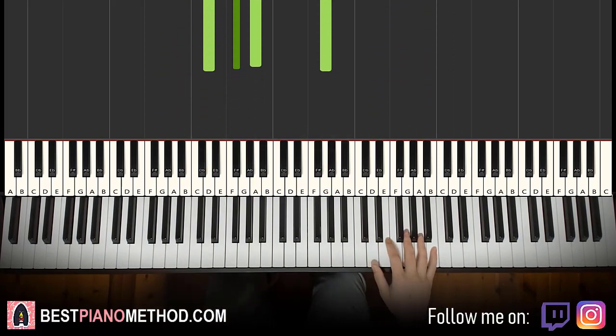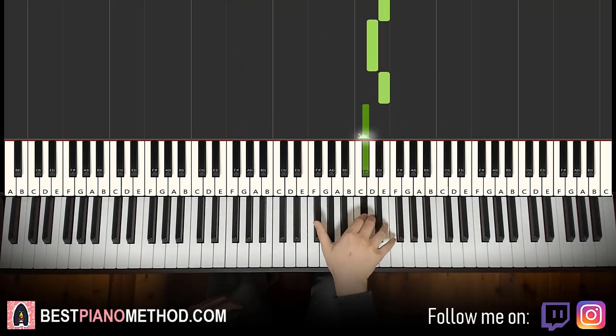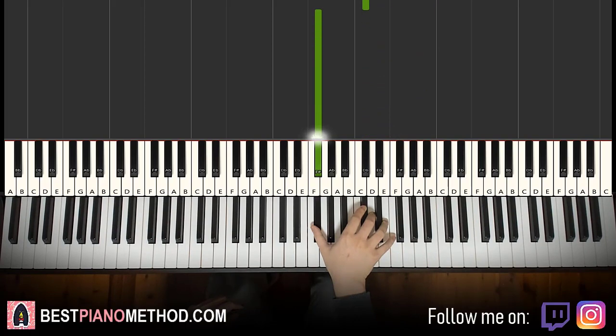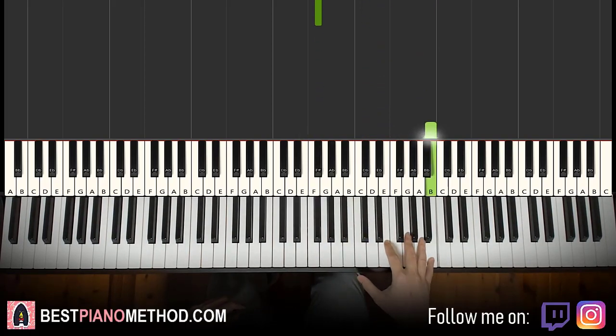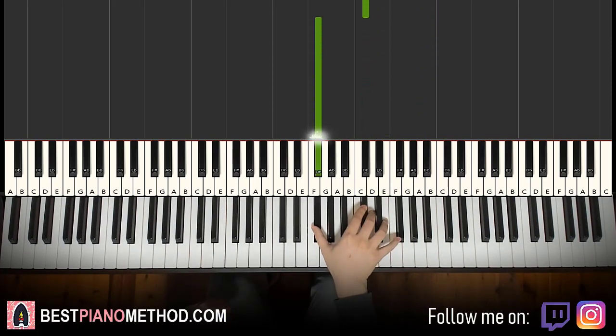Moving on — the second part right hand continues. It goes B, A, down to E, D, E, C-sharp, F-sharp. One more time: go up to the B, A, E, D, E, C-sharp, F-sharp. That's it for the right hand.